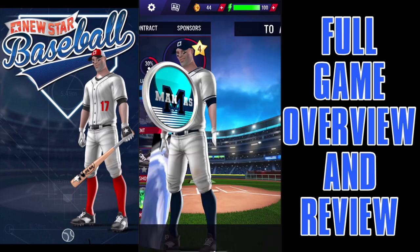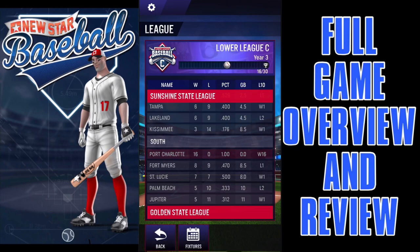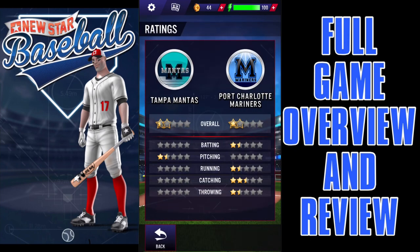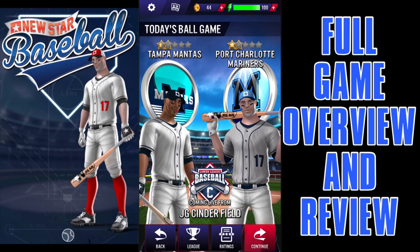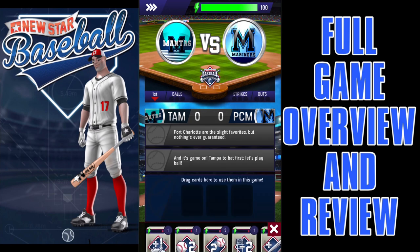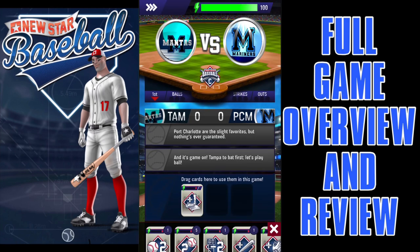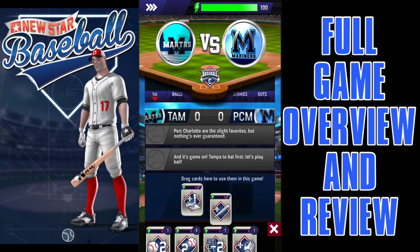Now we're going to jump into our first game. It shows you your matchup — we're playing the Tampa Mantas. If we look at the league, the team I'm on is 16 and 0. Looking at the ratings, we've got a squad that's good at everything except for pitching, and our opponents are only good at pitching. There are some buffs you can use — you get these cards to upgrade skills and relationships after each game, and you choose what you want. Each of these cards have different boosts and give you different in-game scenarios. It's fairly dynamic — you pick up to three that you want to use.